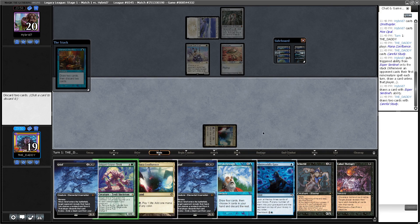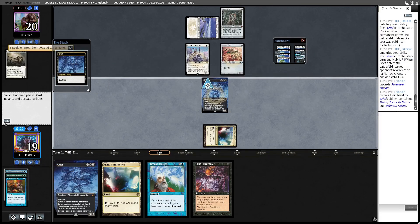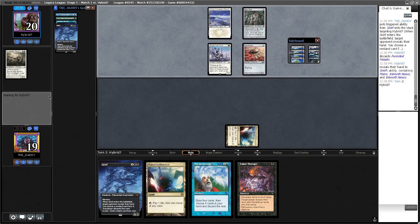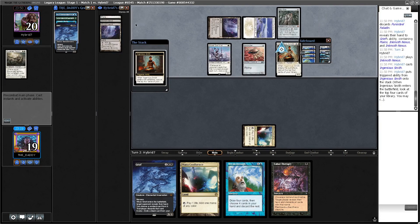I'm Careful Studying first so I can potentially draw into a Bridge from Below and also so they get that Cephalid Coliseum trigger. Now I'm thinking if I want to dispatch the Otherworldly Gaze so we can have access to two Griefs. I think I do — pitching Icarid kind of sucks here because we only have three in the deck, but I believe that's correct. Next turn we can just Cabal Therapy ourselves if we don't find another graveyard draw.